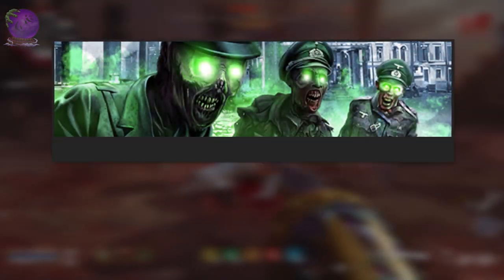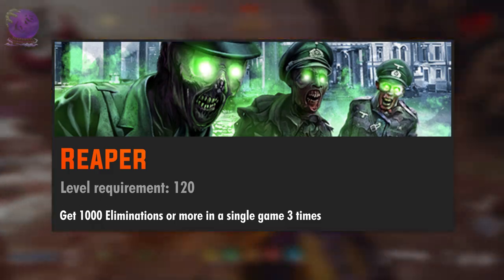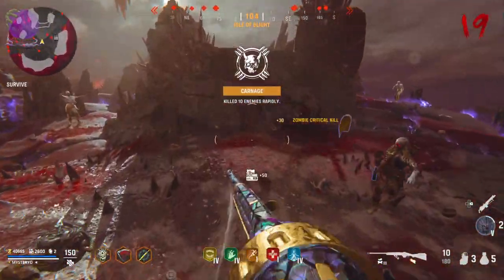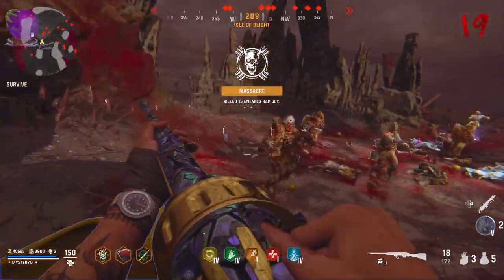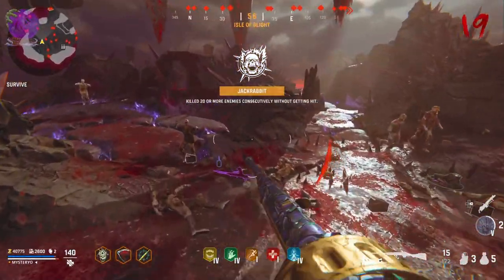The level 120 challenge is called Reaper: get 1000 eliminations or more in a single game 3 times. Pretty easy challenge — you can combine it with your LMG kills or by surviving runs in the void over a few games. Sadly there is no fast way to complete this one.